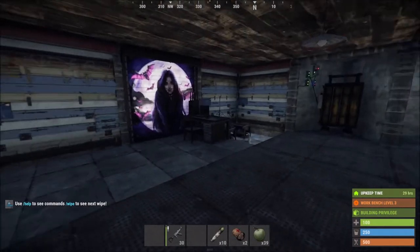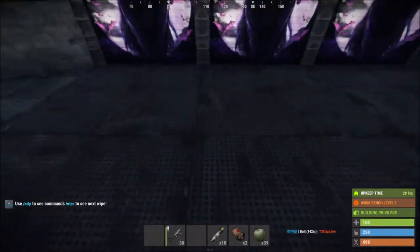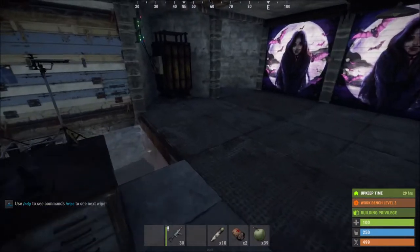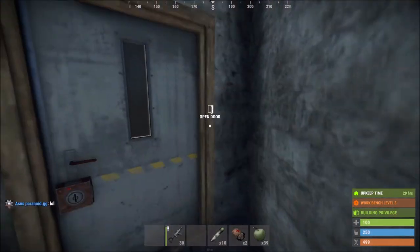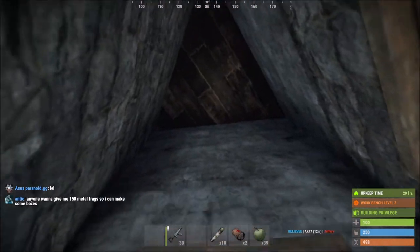As you can see, it doesn't look like I have much. This used to be just farm — all six of these were just farm. This was nothing except a mixing table. And this is how I found it when I logged on this morning. I was missing this, I was missing all three of these doors, and I was missing the shotgun trap.